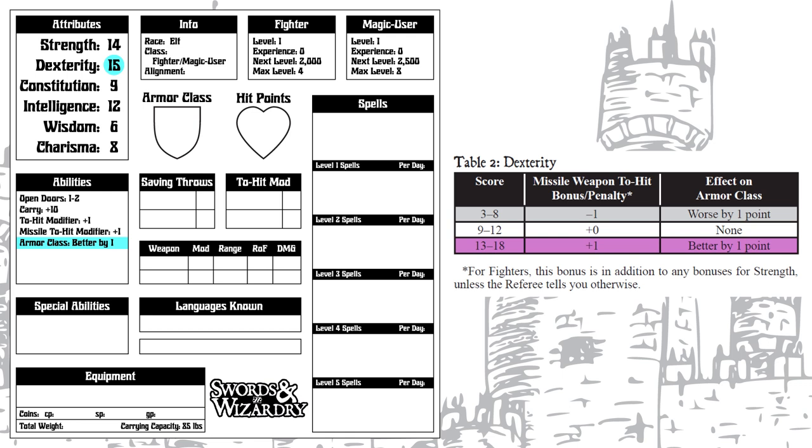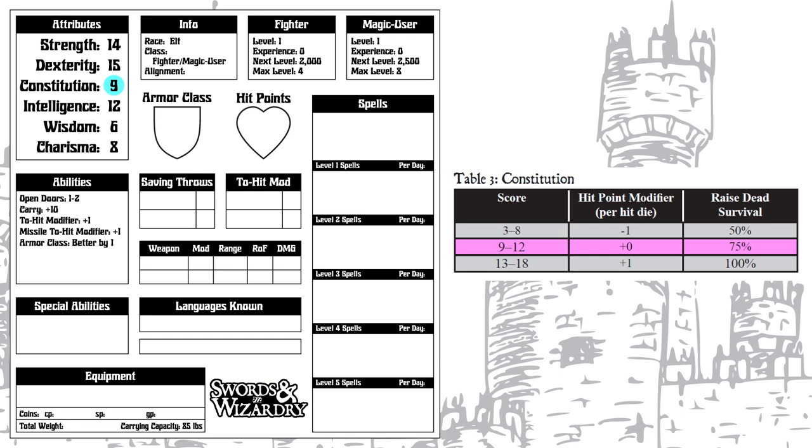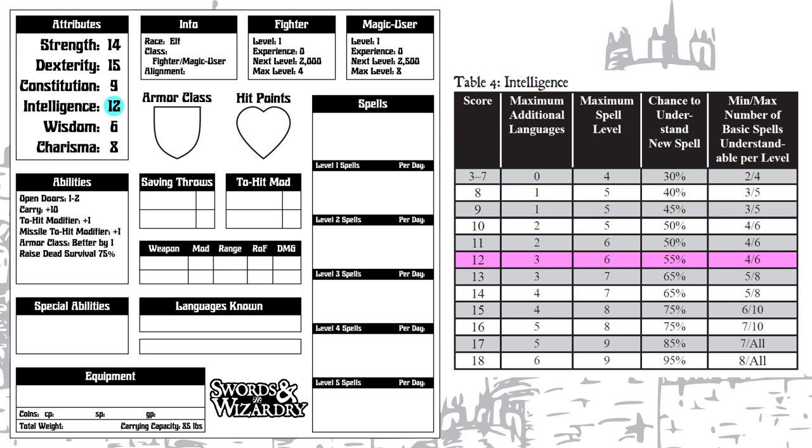However, our Strength is not high enough for a damage bonus, and the penalties for low Strength apply to all characters. Strength is also the prime attribute for Fighters, which normally gives a 5% experience bonus if over 12, but those bonuses do not apply to multi-classed characters. Our Dexterity of 15 gives us a plus 1 bonus to missile attacks and makes our AC better by 1, phrased in that specific way for a reason we'll get to later. Our Constitution of 9 sets our chance of surviving raised dead at 75%, but is not high or low enough for a hit point modifier. Our Intelligence of 12 gives us 3 additional languages in addition to common, so let's take Elvish, Goblin, and Giantish. Our Intelligence also sets our maximum spell level at 6.